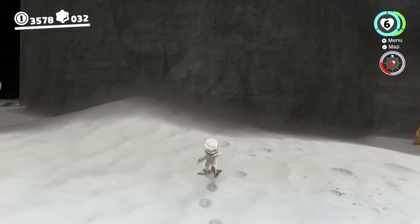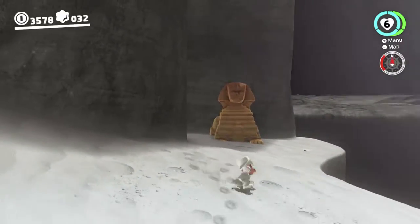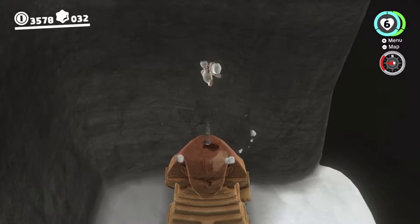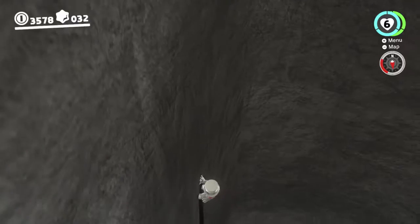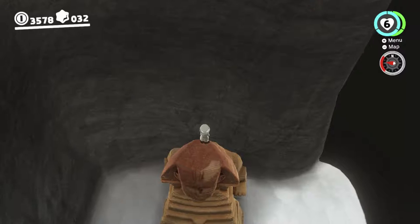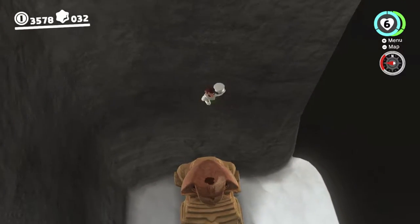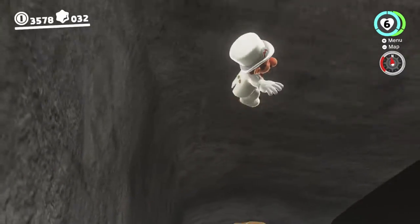Hey there everyone, this is Danielle, performing a quick Super Mario Odyssey experiment — maybe not so quick, we'll see how we go. First I'm just gonna do a quick moon cave skip. I've done it a couple times now, so I pretty much know what I'm doing. I say that as I fail to do it — it'll take a few tries. Too close. There we go.